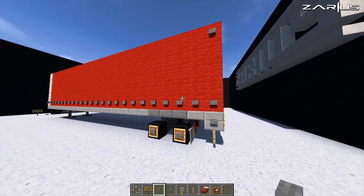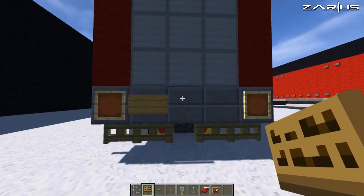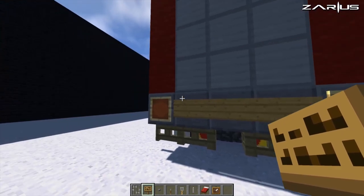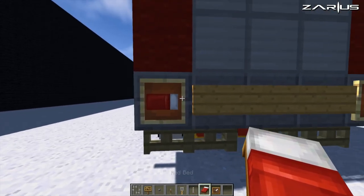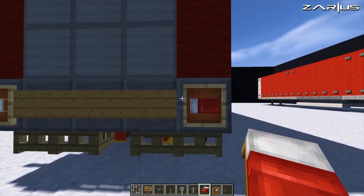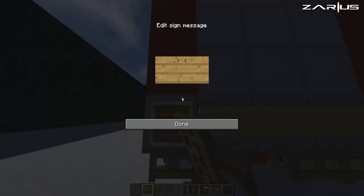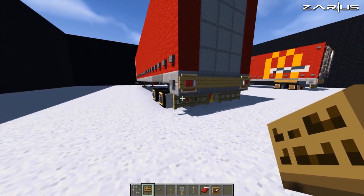From this point we're also going to put some signs on the back here — one, two, and three. It's up to you if you want to enclose these item frames off. I'm just going to leave this one off, put the beds on, and then close them off like so. And we've got that kind of look happening.